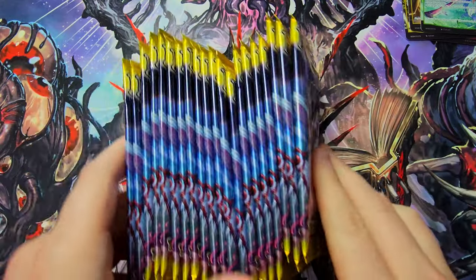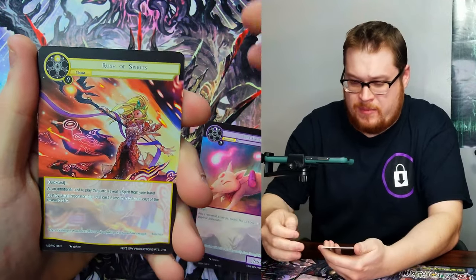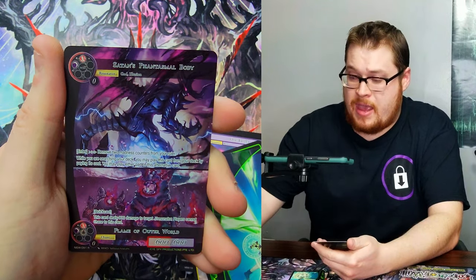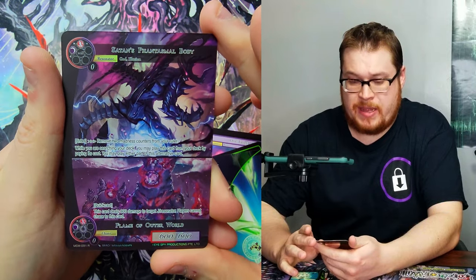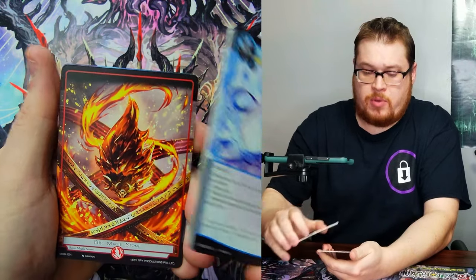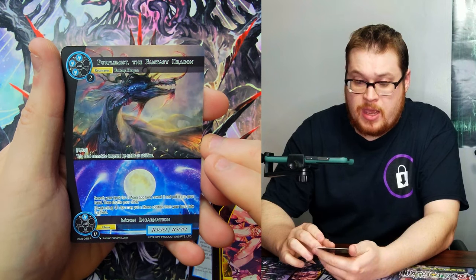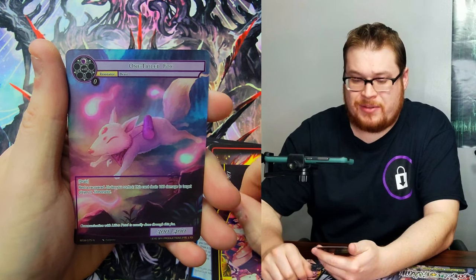The rest of the packs — straight to it with our One-Tailed Fox, Wind Magic Stone, life points, Awakening of Zero, and then we got Flame of the Outer World and Phantasmal Body as our double — not super highly valued but okay. Straight in, Duet of Water — skip on down to the Fire Magic Stone, Moon Incarnation, and the Fantasy Dragon as our double card.